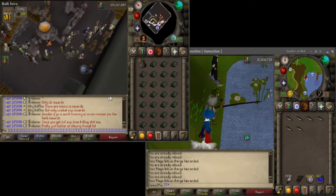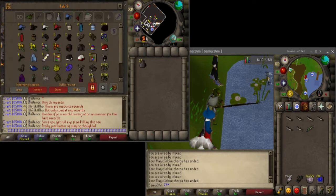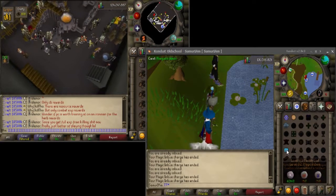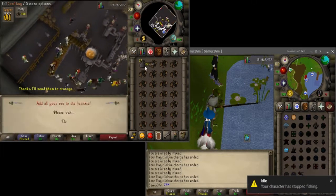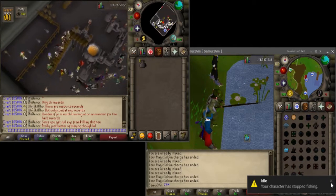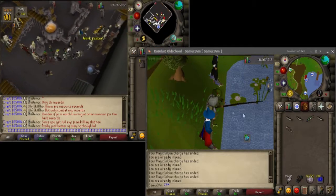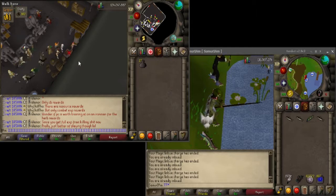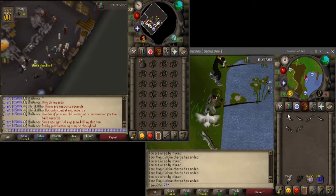That was a lot to go over. I didn't really give the actual maxing order yet — I just talked about what each skill does. So let's get into the actual maxing order. In my opinion, you should start with Construction and Crafting first, because they give you extremely useful cape benefits.